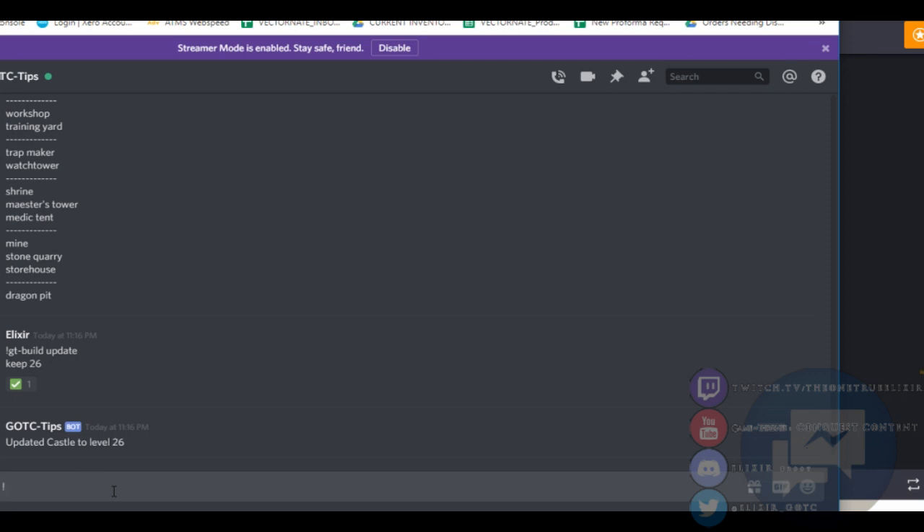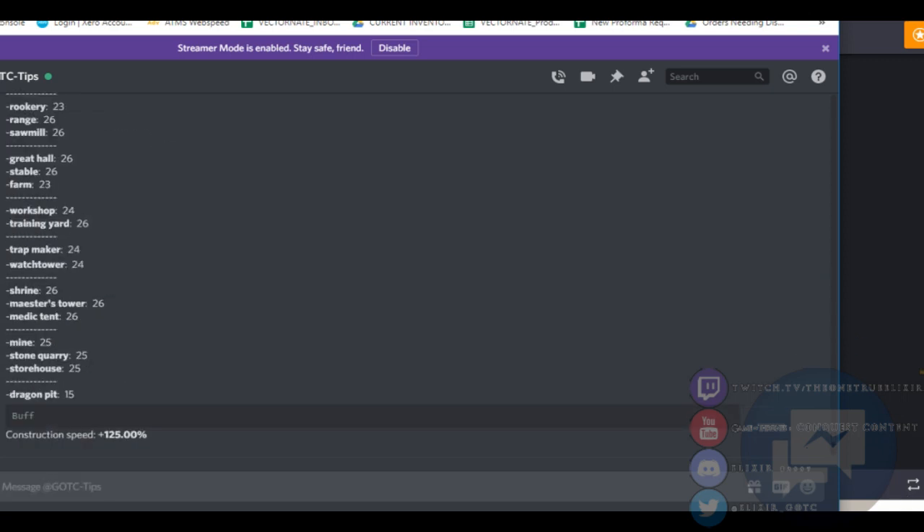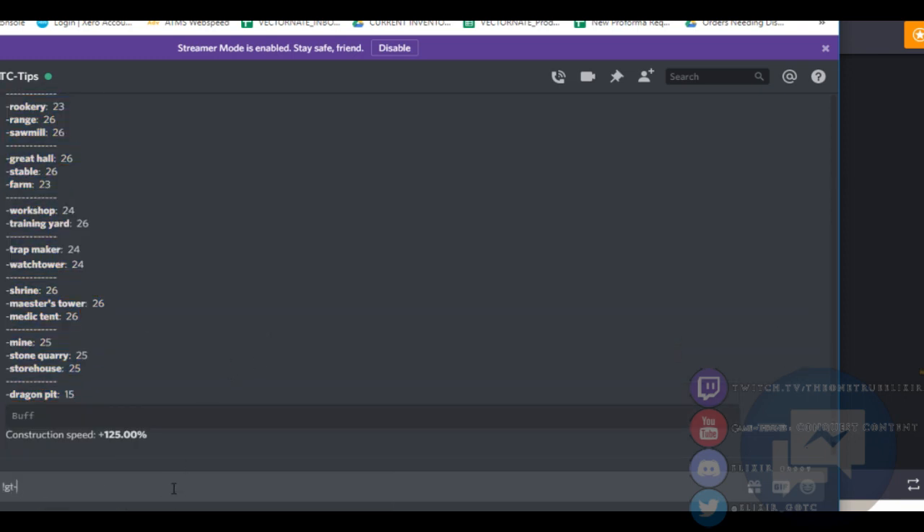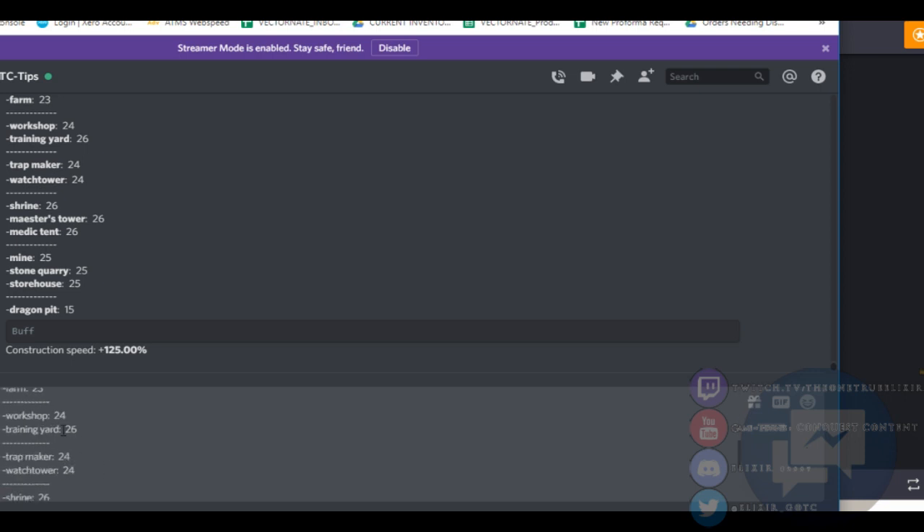You're going to want to type in — once you have it all in, now it gave me everything. I'm pretty sure I'm way higher than that, but whatever. So as you upgrade each building, you want to come in and re-update your info so that you know how much you need still. I usually just get how much I need, then go out and get it all, and upgrade all at once during an event.